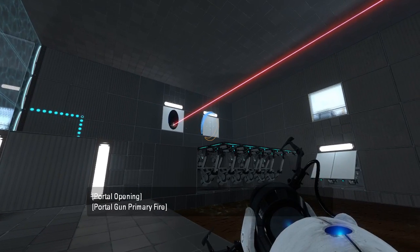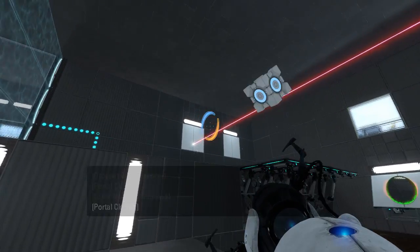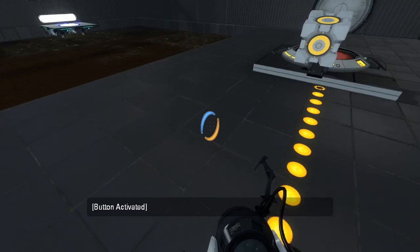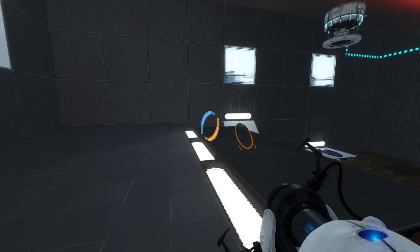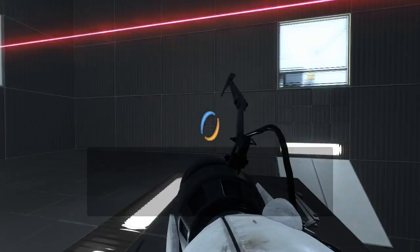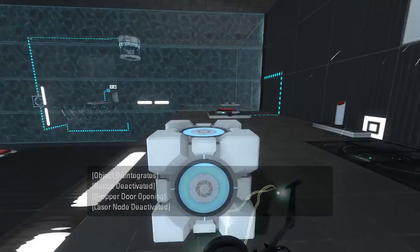So first of all we need to spawn the cube, and then we need to get it over here. There we go. That's a pretty simple part of the puzzle. And then after that, we'll want to do the same thing again, except we want to catch the cube up here. So now we have the cube up here with us.